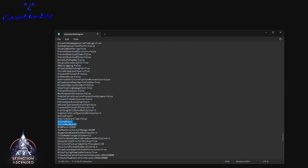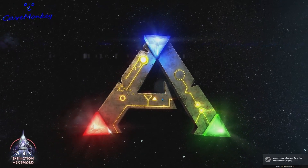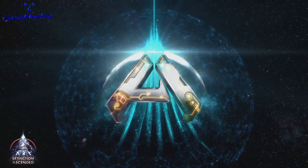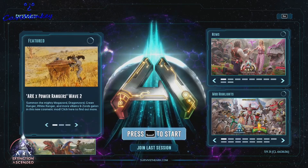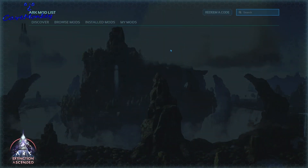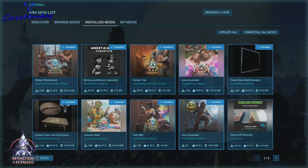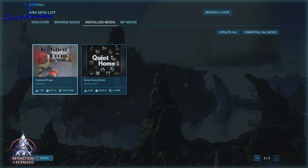Well, here we are looking at our game user inner settings. And no, we do not have any active mods, and we did check too. I want to show you this here. We got a mod list over here. We're going to go to installed mods, and my list should stop right here. I don't know what this mod is, I don't care about this mod, I don't want this mod, I didn't install this mod.